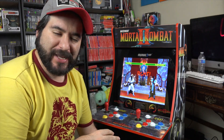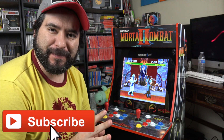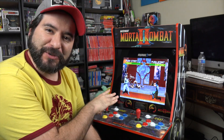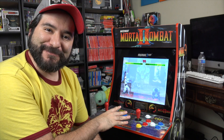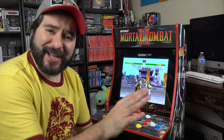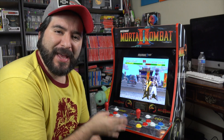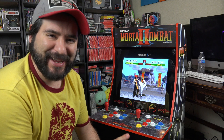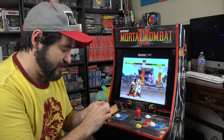Hey guys, what's up, it's 8-bit Eric. Did you know on your Arcade 1-Up there are secret menus? It's called the EJB menus, and each of these games features one. It's kind of like a little debug menu where you can change the sound and the audio. These were secret codes you could access at the arcades, and now you can access them at home. They're kind of tricky — a little too tricky, in fact.